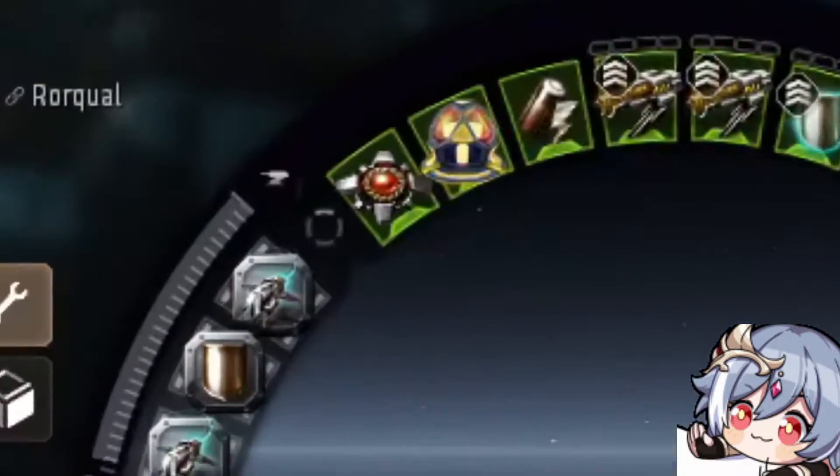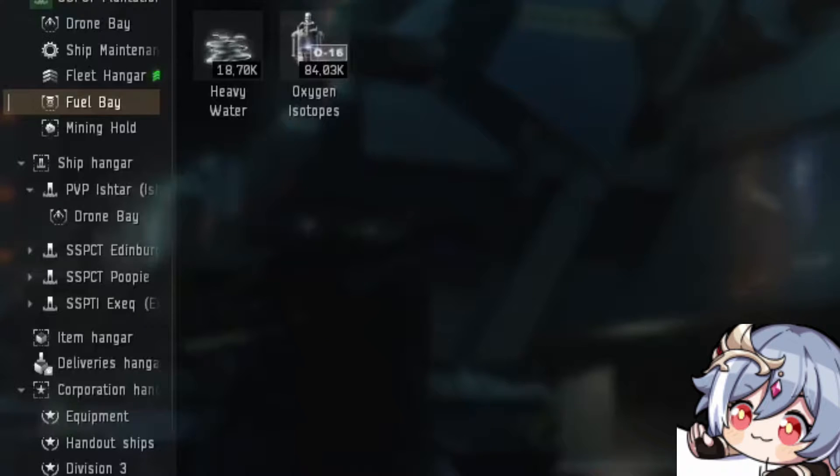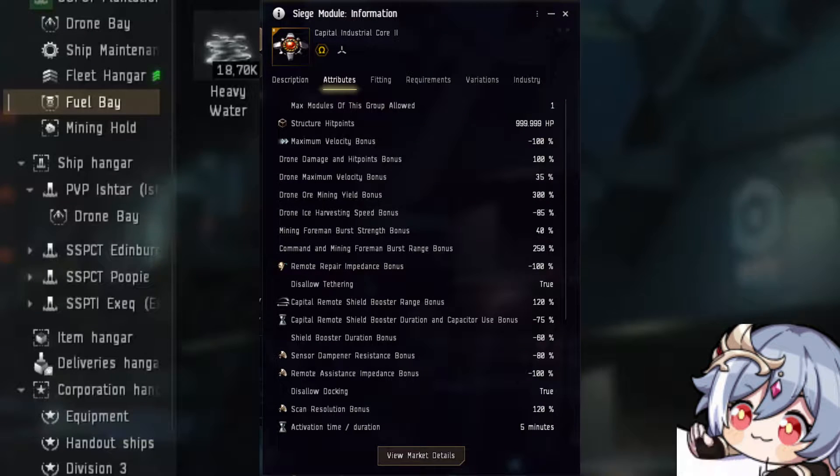The Industrial Core is to the Rorqual what siege mode is to a dreadnought. Once you hit that button, you mine a lot more, your boosts have incredible range, and you are a lot stronger. It also increases your active tank, your drone HP, and damage — technically making your Rorqual super strong in PvP too. To run it you will need heavy water, which you can carry in your fuel bay. It requires a lot of heavy water, so make sure you have a local stockpile in your mining spot or anywhere close by. However, once you hit that button, you are immobile for five minutes and can't leave. At the same time, if you are tackled, you will need the siege mode to actually survive, as it increases your survivability by a lot.